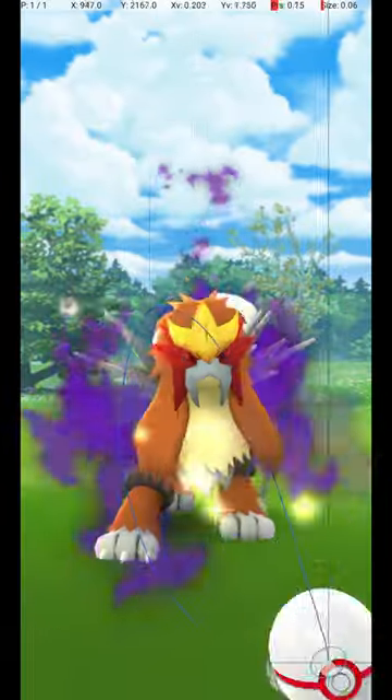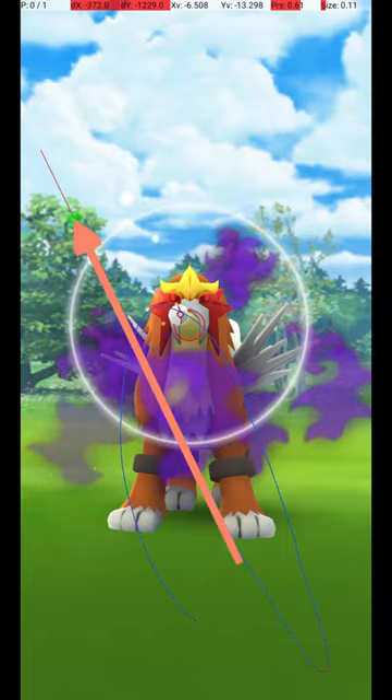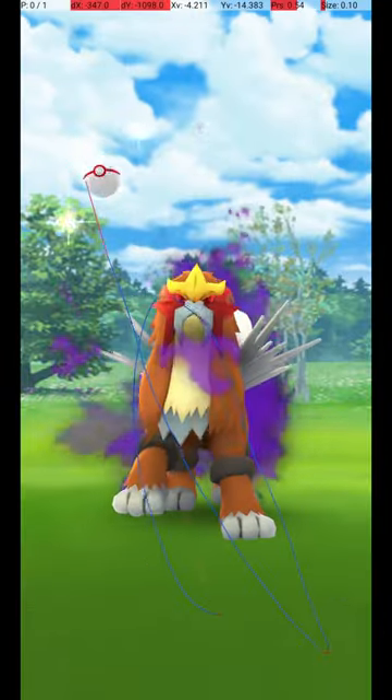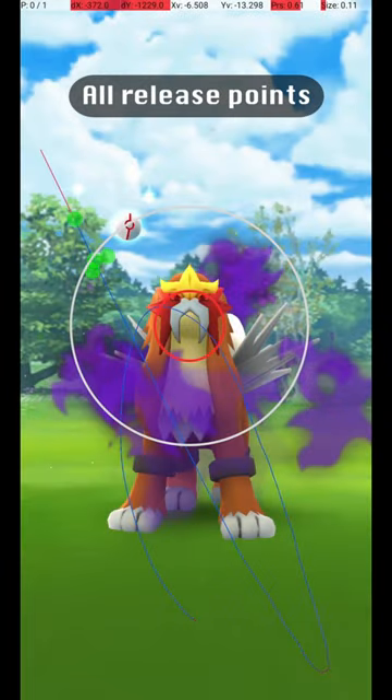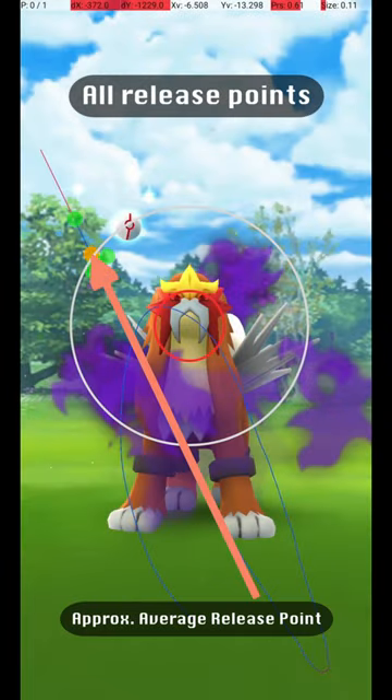Here are some other examples of successful release points. There is a fairly large amount of variation possible in the throw, since Entei's Catch Circle is fairly large. Here are all my successful release points, along with an approximate average release point that should be targeted.